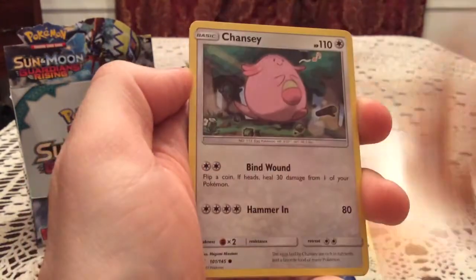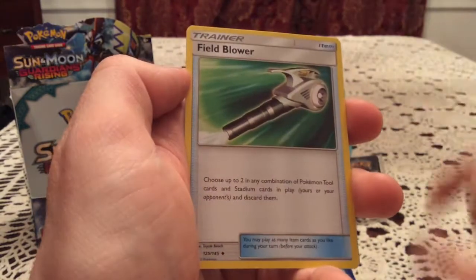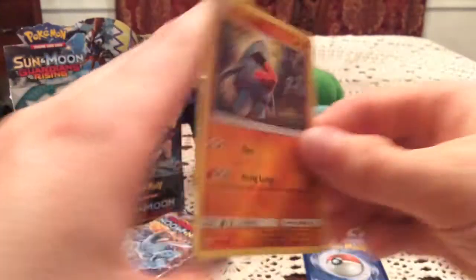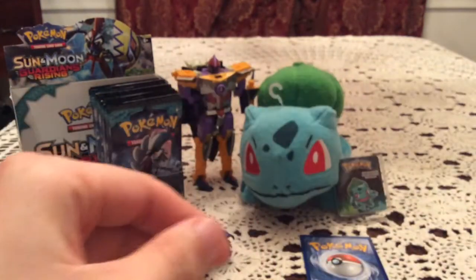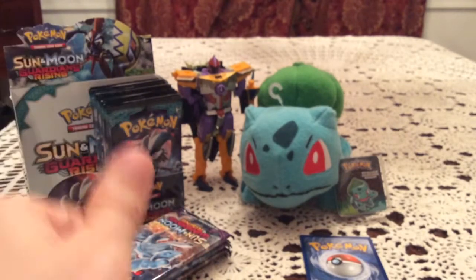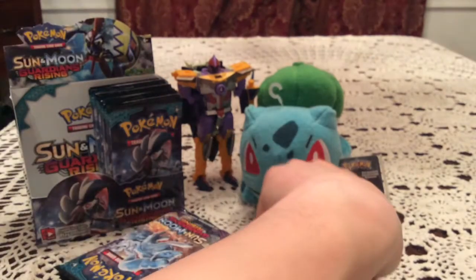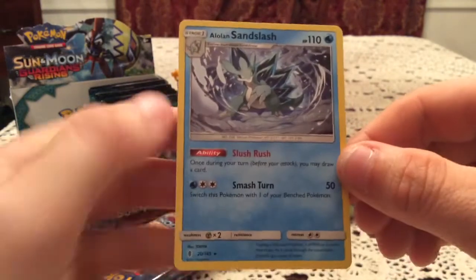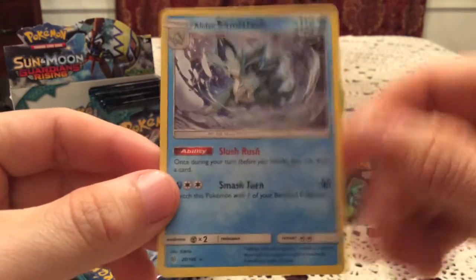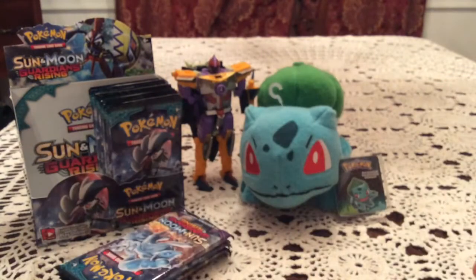In this pack we have a Machamp, Chansey, Snorunt, Pancham, Bellsprout, Clefable, Marini, and Fieldblower. The reverse is Nosepass — that's a common number 69, and I needed that. I was very worried because I have 65, 66, and 67 — dangerously close to that trio. The rare is Alolan Sandslash — very cool, I love the look of this artwork too. Still have to give it to Sharpedo, but that's still very cool. Pun intended.